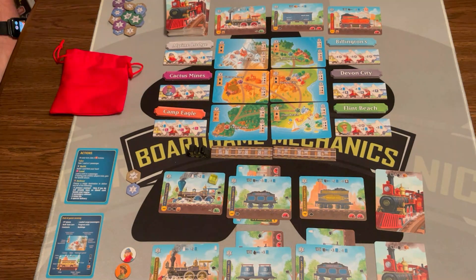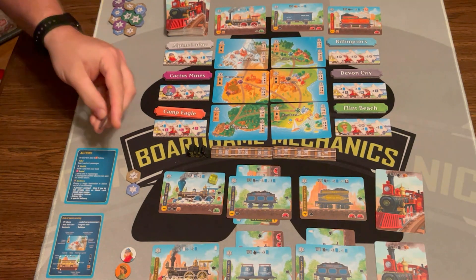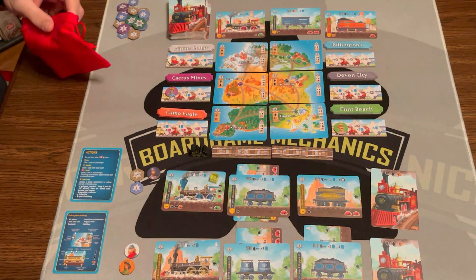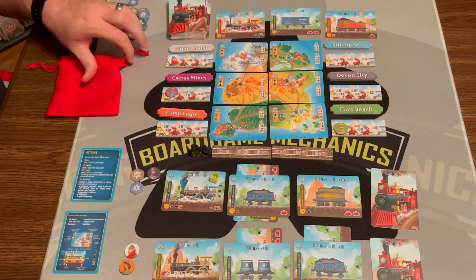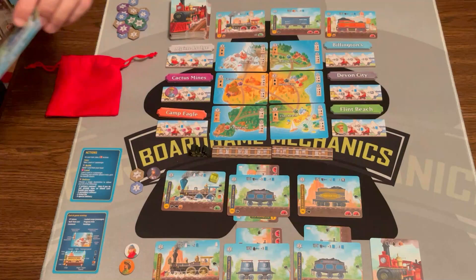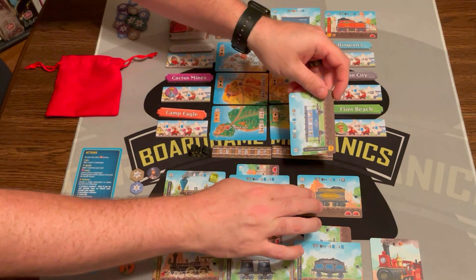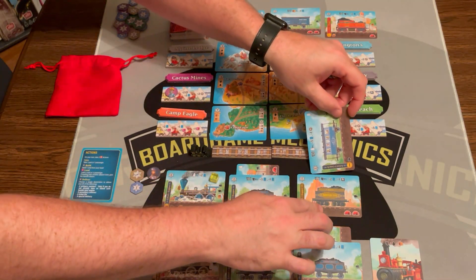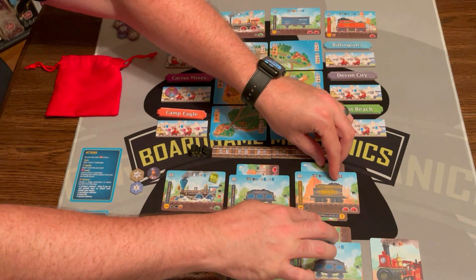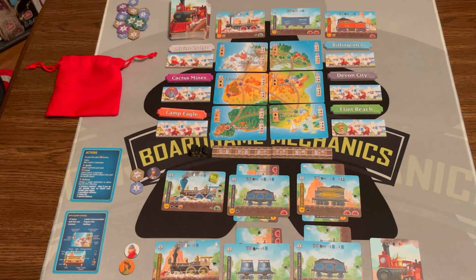Now it's this player's turn — they also have one card. On your turn you can draw a card or draw a passenger, so I'm going to draw a passenger. He wants to go to Devon City. Then I'm going to load up another card as well, so I now have two hoppers loaded up. Done.